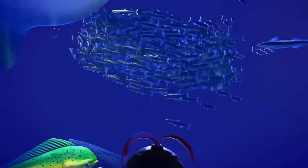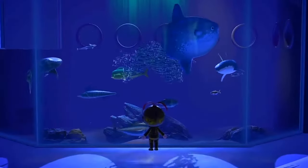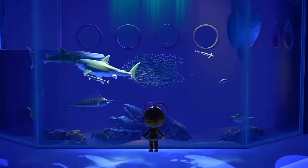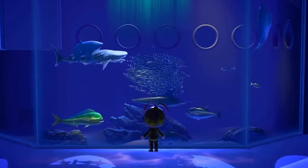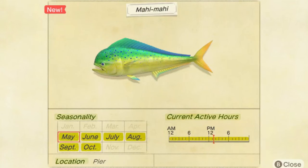The Mahi Mahi is a new fish introduced in New Horizons. Also referred to as the common dolphinfish, it is a surface-dwelling ray-finned fish found in offshore temperate, tropical, and subtropical waters worldwide. It is one of two members of the family Coryphaenidae, alongside the Pompano dolphinfish.